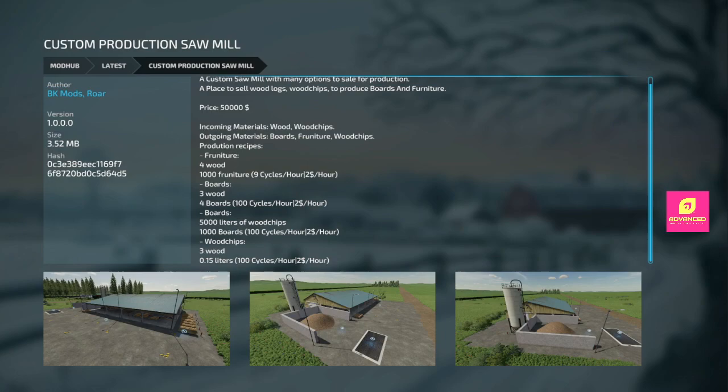Starting off with the custom production sawmill. It looks like a sawmill to me — 50 grand. Wood and wood chips in; boards, furniture, and wood chips out. I've got the recipes up there. I don't know if there's anything different about this — it's escaping me. If you guys notice something, let me know down in the comments.